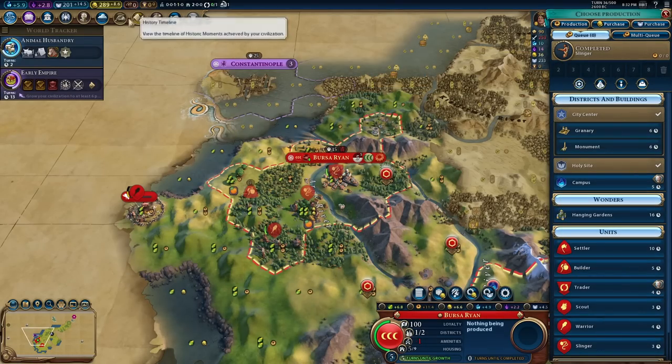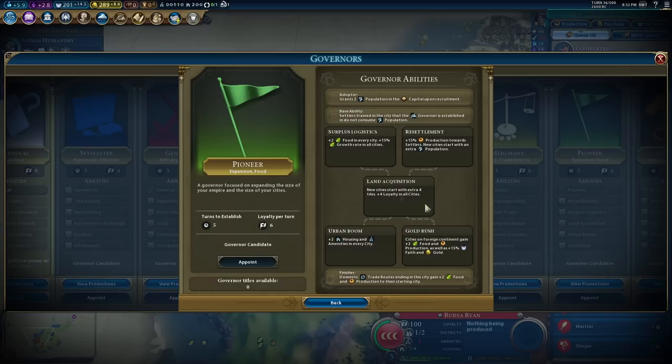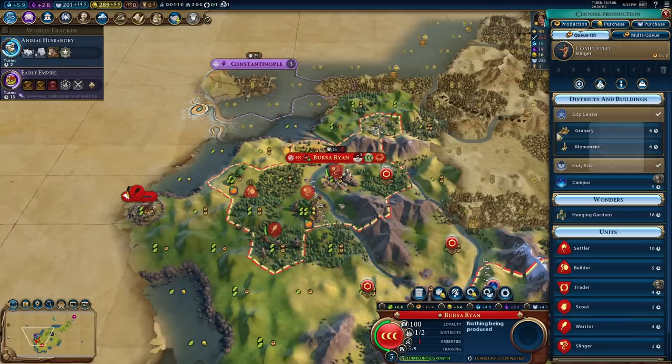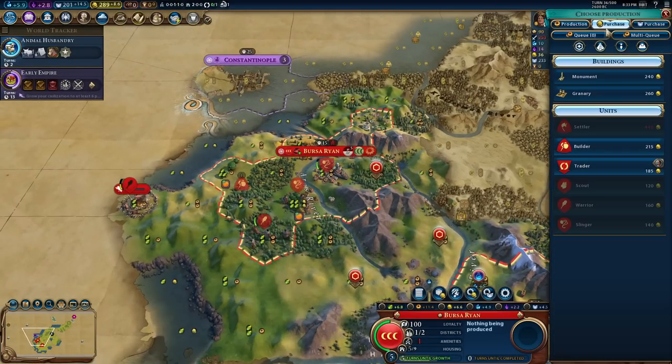I'm tempted to go Pioneer this game to start - two population in the capital upon recruitment is amazingly fun, and settlers trained in the city the governor is established in do not consume population. Two food in every city would help massively with the issue of having no food around. Resettlement - production towards settlers, new cities start with extra population and extra loyalty, housing and amenities in every city - really really good late game for when we go to war. I think I might have to go Hermetic Order because I want to find the ley lines. I'm saving my gold up to buy a settler.